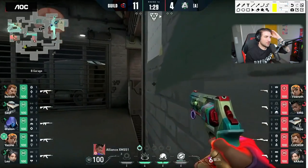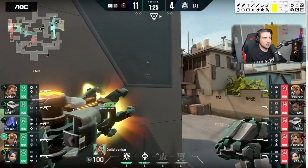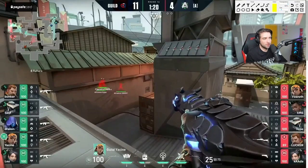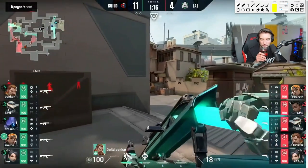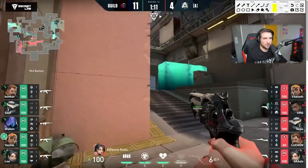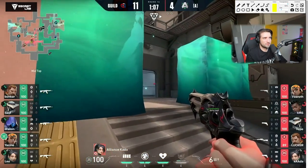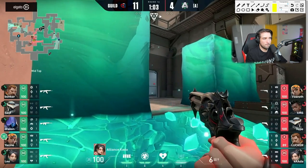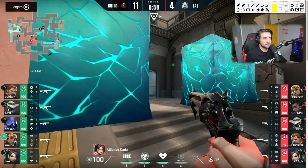Alliance feels a little bit tilted and lost — they're just going 'let's push, let's push five' but Guild still has utility and they're just going to stop us. This round is the bigger issue — this is probably 12 for Guild. The problem with the 4-score scoreline is if you come back in and lose pistol, you don't even get a comfortable position to force back into the next round.